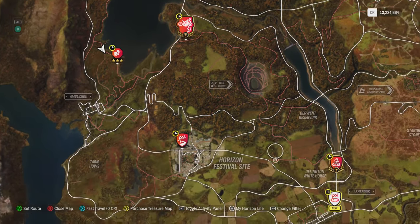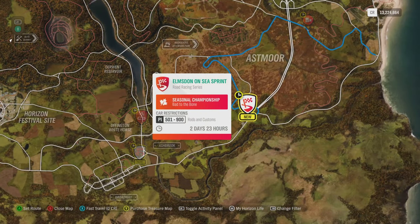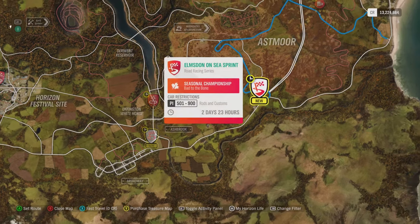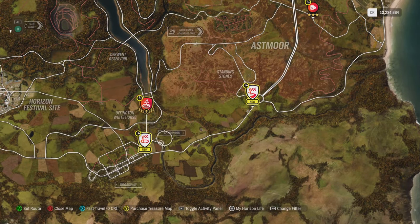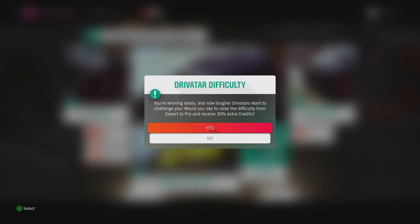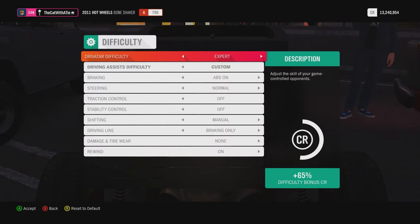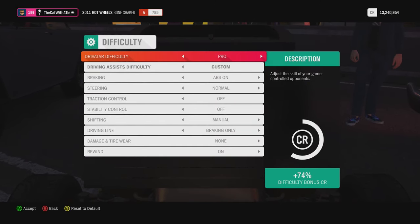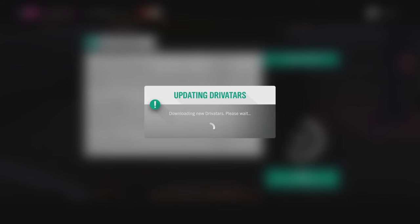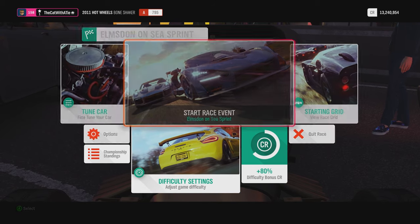Continuing on with the races — we have two more before we are getting the Fury. Sounds like a plan. Maybe I will skip this one and just go straight to this one. Sounds like a plan. Alright, final race. Yes — I was going to talk about that. I don't think we are going to turn up the difficulty. Let us try unbeatable. Why not?